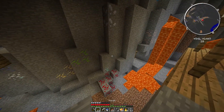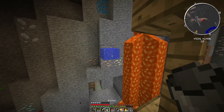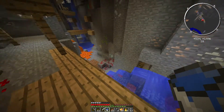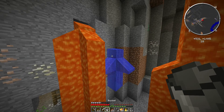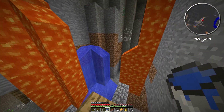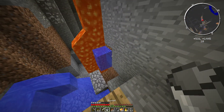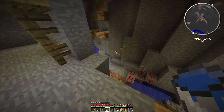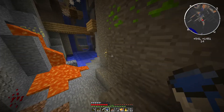Anything down there? I don't really trust this lava source, so let's just block that off. This place is really abundant. I'm liking that. I've covered that up and we're just going to go grab those diamonds real quick — see how many we can get.